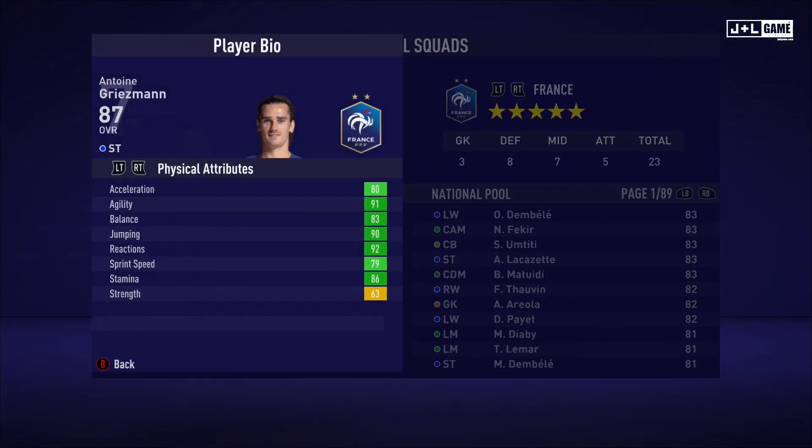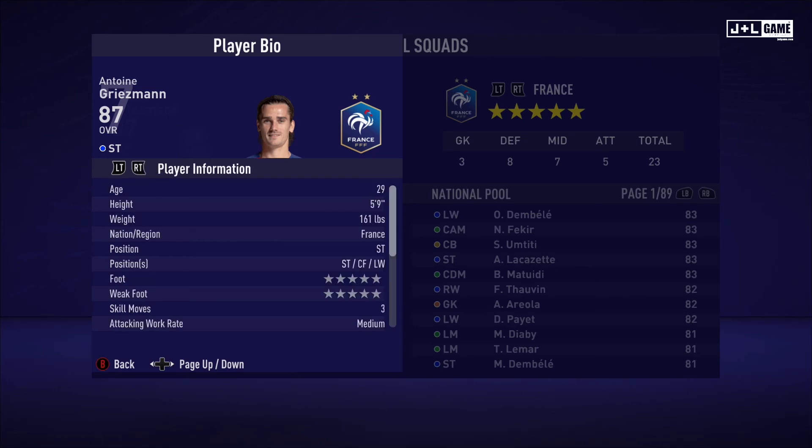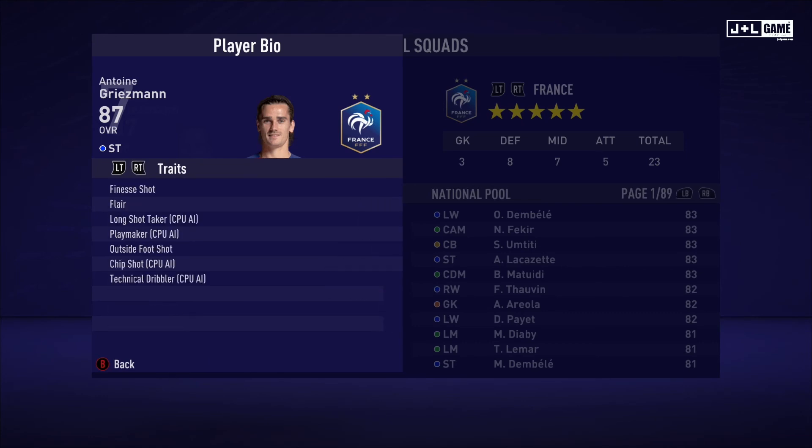Up next, Antoine Griezmann. Physical attributes mostly green with one yellow. Mental attributes also mostly green with one red. Skill attributes mostly green — we have two orange and one red, which is nothing compared to all the green, so solid stats. Here is his player information and his traits — seven traits available.